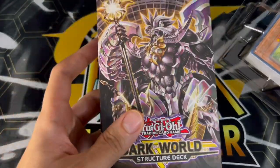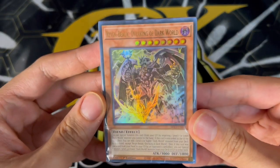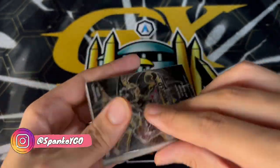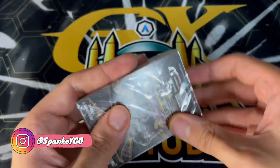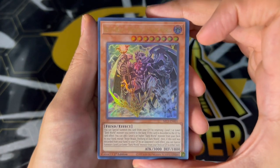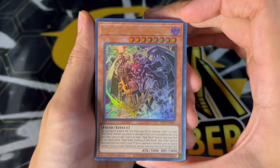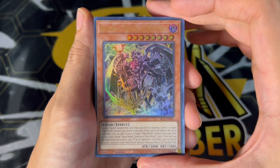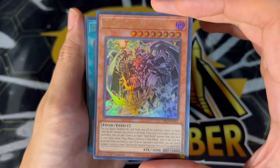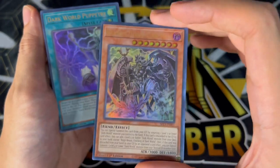We're starting off with the Rainbow over King of Dark World. This card's absolutely insane. It special summons itself from the graveyard by returning a level seven or lower Dark World monster you control to the hand. And then if it's discarded to the graveyard by a card effect, you can add a level five or higher Dark World monster from your deck to your hand. If it's discarded by your opponent's card effect as well, you can special summon a level four or lower Dark World monster from your deck or graveyard.